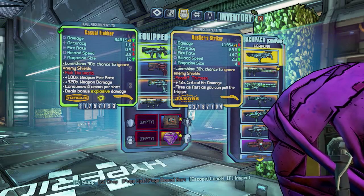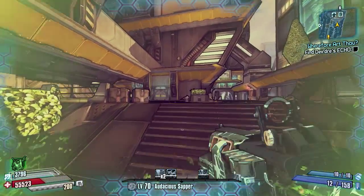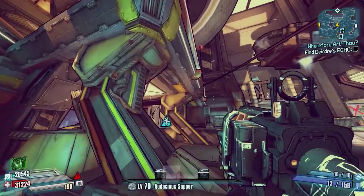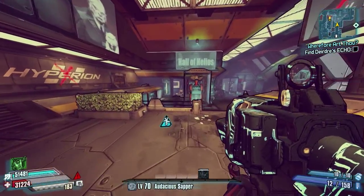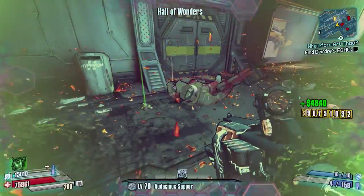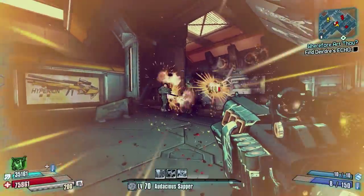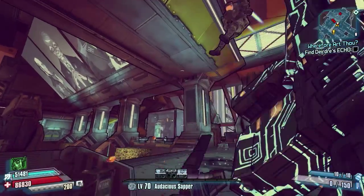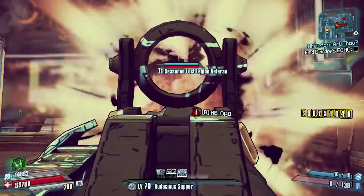Against general mobs, this thing is probably one of the best weapons you can have if you learn to use it properly — it will pretty much eat up any massive mob area. Here in the Hyperion Hub of Heroism, we're taking on Corporal Bob first, and as you can see, it pretty much one-shots him straight away. Against general mobs on screen, it's just eating up anything that comes near it — real crowd control central. Against smaller bosses, you can pretty much one or two-shot them really easily.